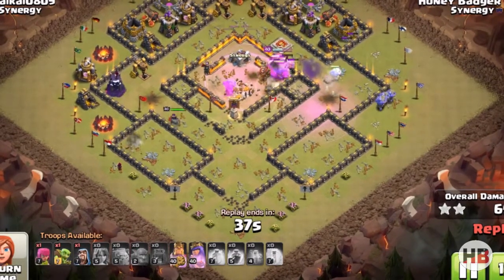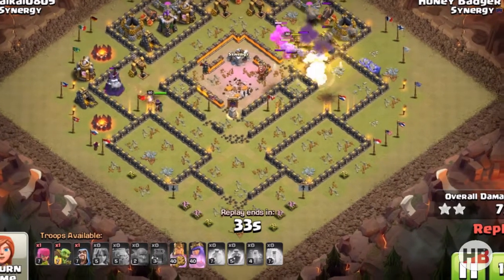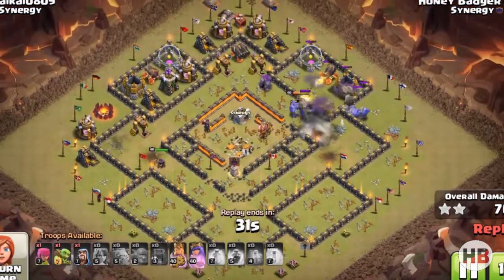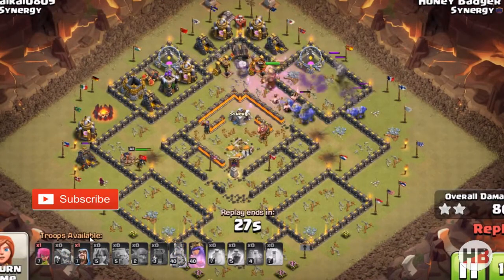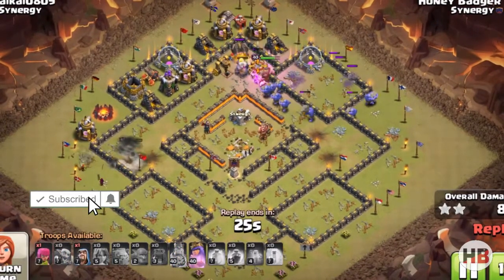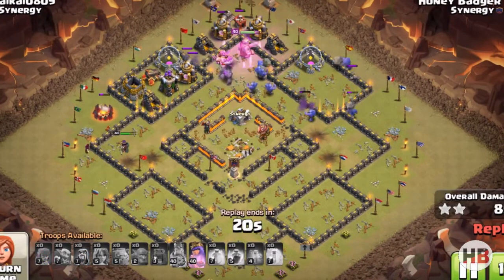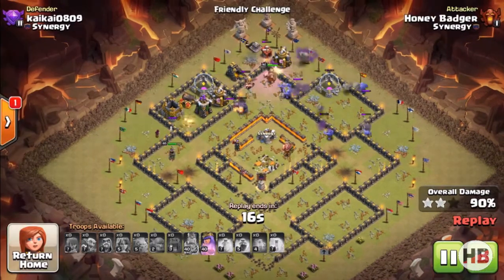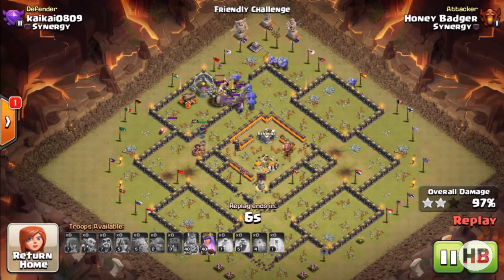As soon as you destroy the center of the base — including all the inferno towers and high hit-point buildings — after that there is no stopping the bowlers, and now only the cleanup job is left with tons of bowlers, a lot of wizards, and your heroes still alive. Look at that — the whole base is destroyed with no time wasted. This army is really strong and amazing. I want to show you one more attack before I wrap up.